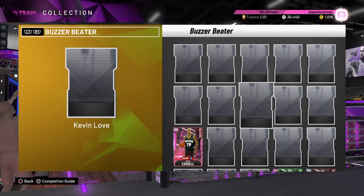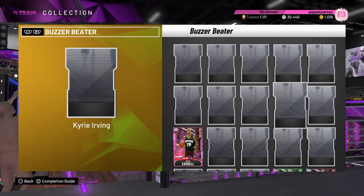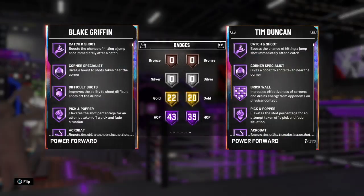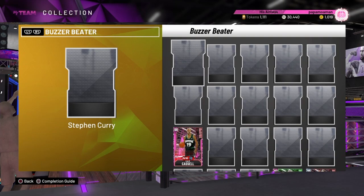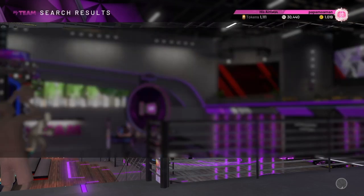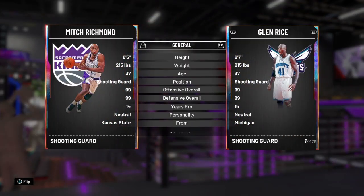Kevin Love is going for about 260k. Blake Griffin is going for almost 100k more, but if you see Blake within about 20k of Kevin Love, just pick up Blake Griffin because he's basically the same card with better animations. Next up is the last player, Mitch Richmond, who's only 140k.